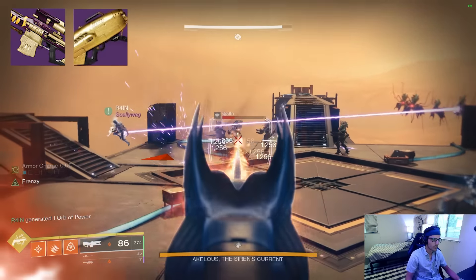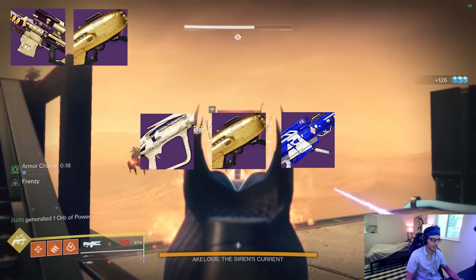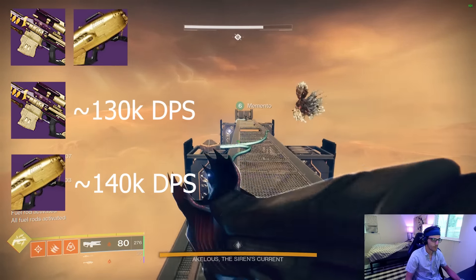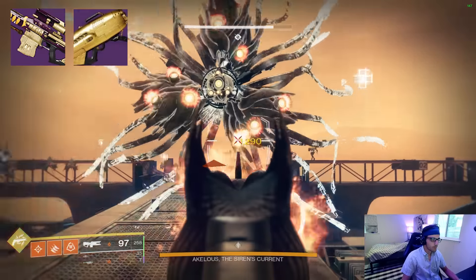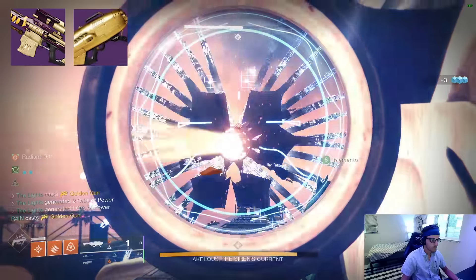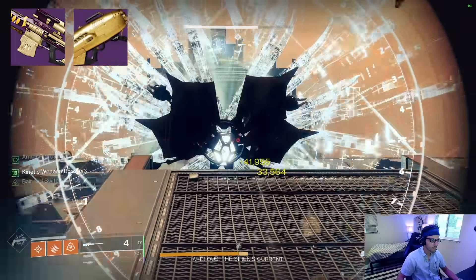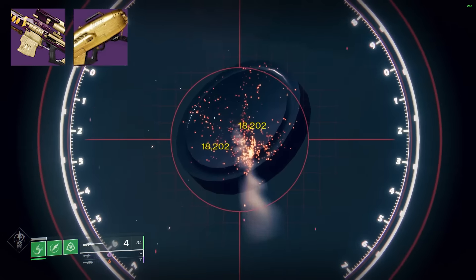Legendary Rocket Launchers are currently the DPS kings, with Apex Predator from Last Wish, Hothead from Vanguard, and Cold Comfort from Ghosts of the Deep leading the pack when buffed by Gjallarhorn. Supremacy under optimal conditions is still about 10% behind these rockets under optimal conditions, but you could potentially get the best of both worlds by just running both of them. The Reconstruction Explosive Light Apex Predator or an Auto-Loading Holster Hothead feel like the most obvious choices. With Apex Predator you can shoot off 2 rockets, proc Bait and Switch for Supremacy, roll with Supremacy for 2 mags, and by then your Apex Predator will be reloaded with 2 more rockets to rinse and repeat. We don't shoot Apex Predator between mags so as not to eat into the time Supremacy has Bait and Switch up, since Bait and Switch can't be reactivated during its timer.